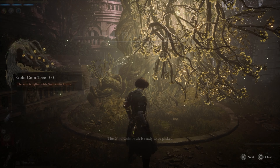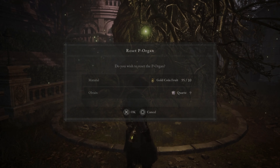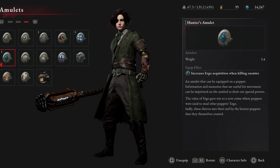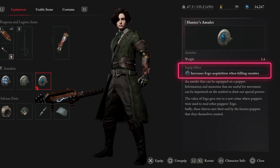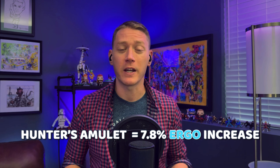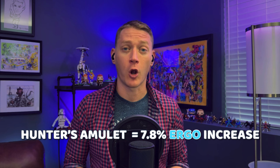Once you're done with your farm, you can just run back to the Gold Fruit Tree and re-spec your P Organ. Now another accessory we want to make sure to get is the Hunter's Amulet that we get in Chapter 7 by searching Lorenzini's Arcade. I wouldn't consider this accessory a requirement, so if you don't yet have it, you can still use the other skills to maximize the amount of Ergo you're collecting.